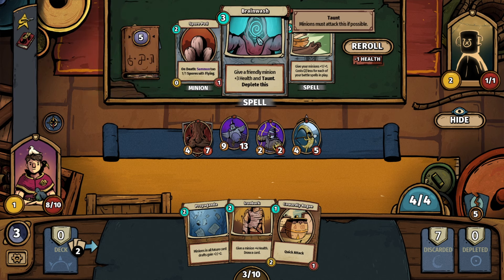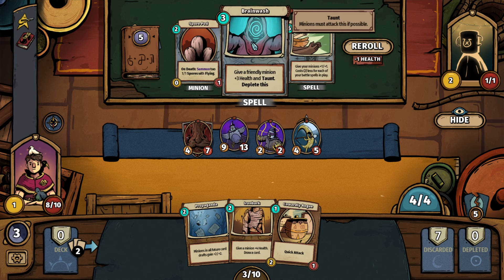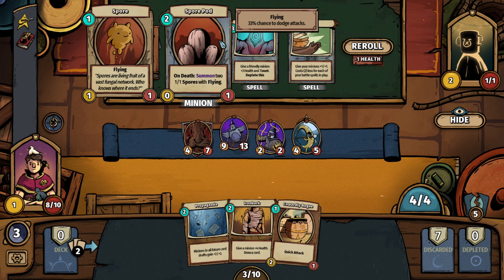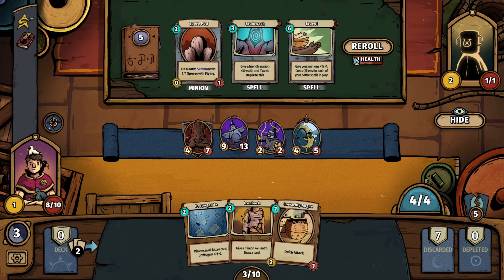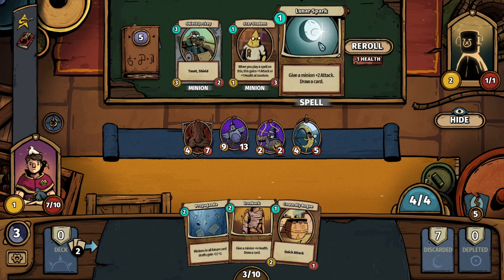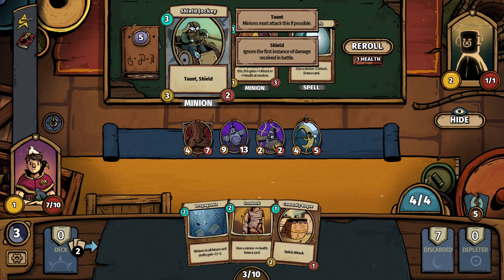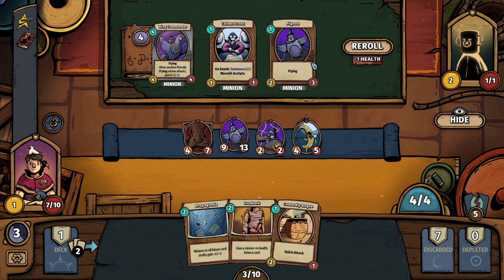Spore Pod — on death, summon two 1x1 spores with flying. Brainwash — give a friendly minion plus three health and taunt, deplete this. Give your minions plus one, plus one — cost two less for each of your battle spells in play. Let's re-roll. We've got Lunar Spark — plus two attack and draw a card. Taunt and shield for the Shield Jockey. Star Student — when you play a spell on this, it gains plus one attack or plus one health. Let's go with Lunar Spark.